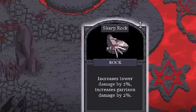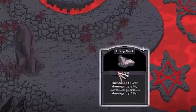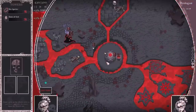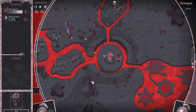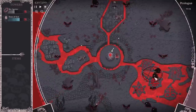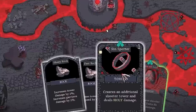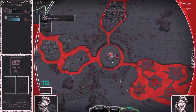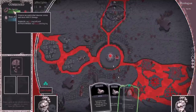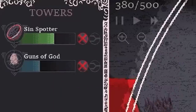We've only got one card remaining — the Sharp Rock — which increases tower damage by 2% and garrison damage by 2%. May as well play that because it literally costs nothing. We'll end our turn and see how our new garrison units get on. I need to remember to keep playing this skull thing as well. There's one of the Sin Spotter cards we cloned — if I play that, you can see it goes up there, which will upgrade it into a green.